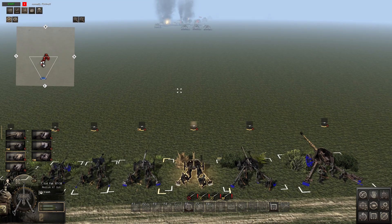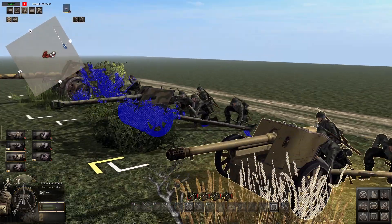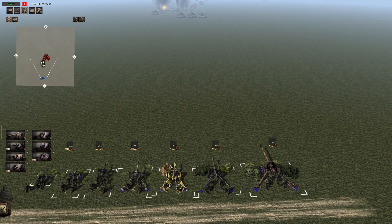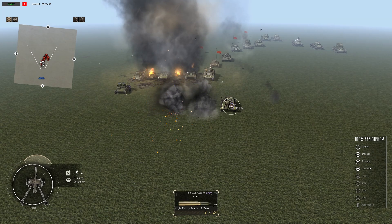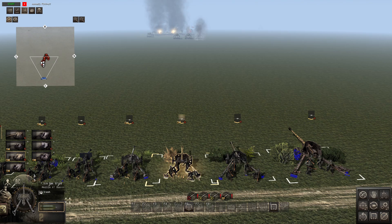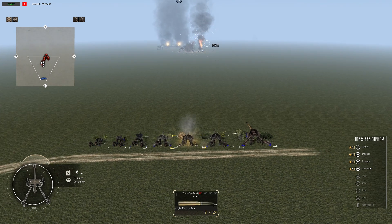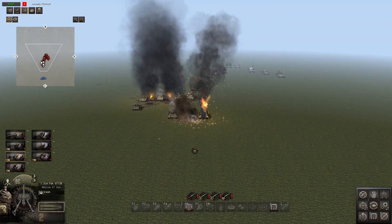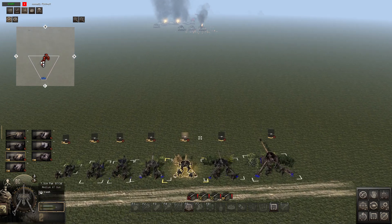Then we come to the 7.5cm PaK 97/38. I think the 97 stands for model 1897 — I think this is a French gun that the Germans fitted with a HEAT round, a German carriage, and an added muzzle brake for recoil. I love this gun. It's good at killing targets early on and also has really good HE. It's obliterating infantry and killing T-34s. I rate this thing great — I love the PaK 97/38.